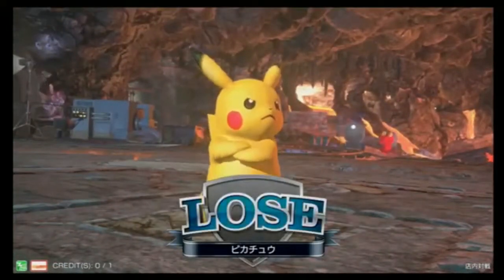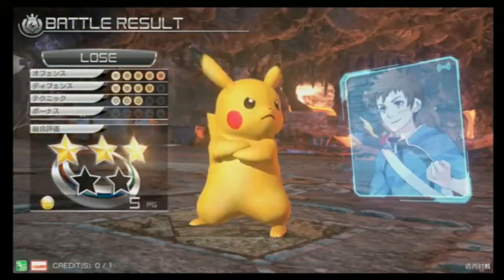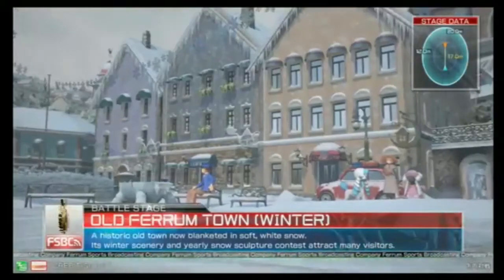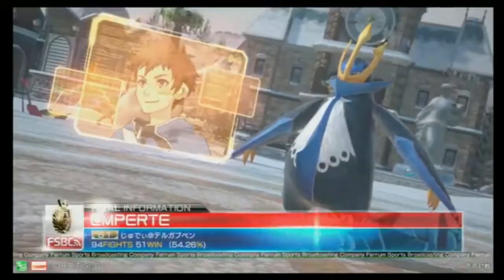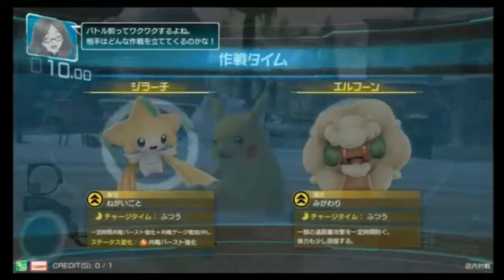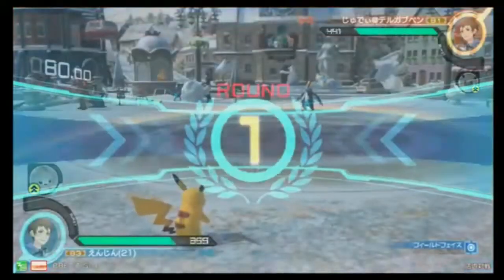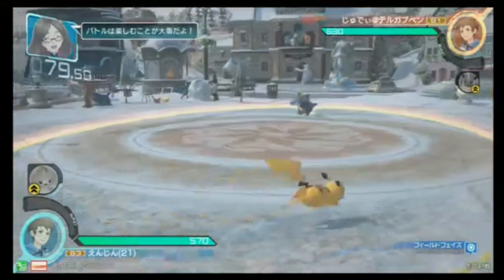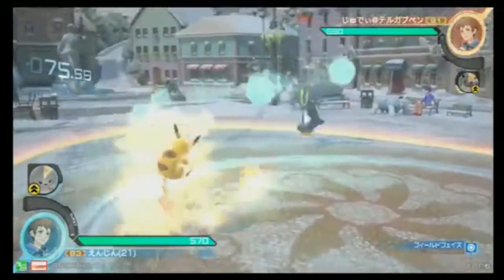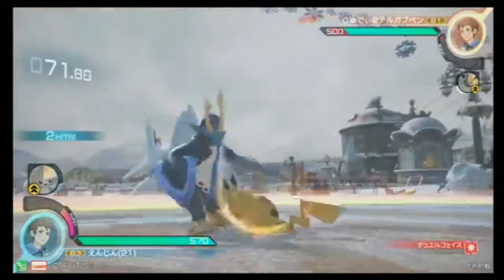That's alright though — Empoleon looking really strong. Even with slow characters in this game it doesn't really matter because it's about the power and what you can do with those moves. He can instantly get you — it's almost like a Hex except he's got more options. And there's another punishable move, good to know. Pikachu players, you better pay attention to these.